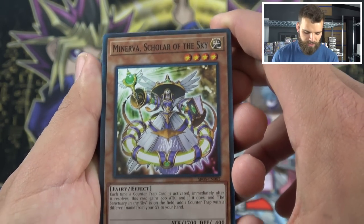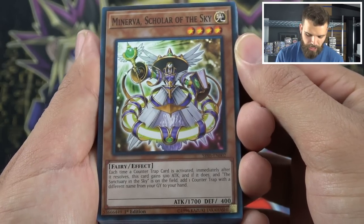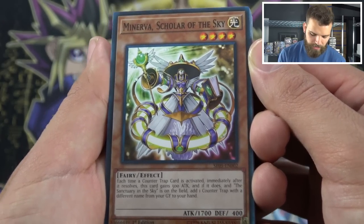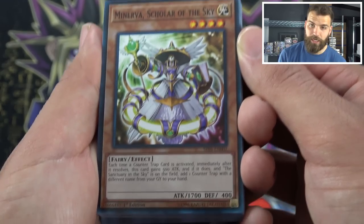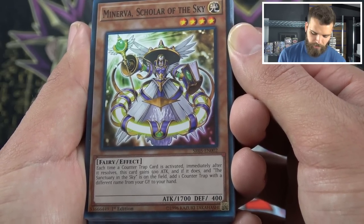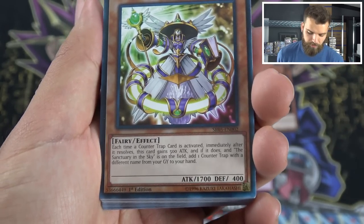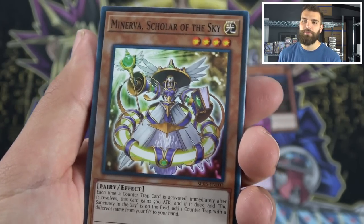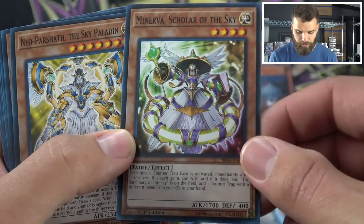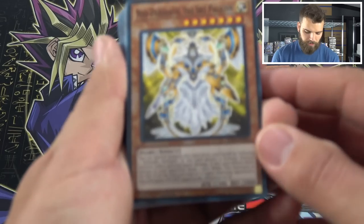And here she is — Minerva, Scholar of the Sky. Man, I want one of these as an ultimate rare. Each time a counter trap is activated, immediately after it resolves, this card gains 500 attack — and that's a permanent gain, which is pretty insane. And if it does, and Sanctuary in the Sky is on the field, you can add a counter trap with a different name from your graveyard to your hand. For just a four-star 1700 attack monster that gets bigger and bigger and recycles your counter traps — that's about as good as it gets. I'm surprised that's not an ultra.